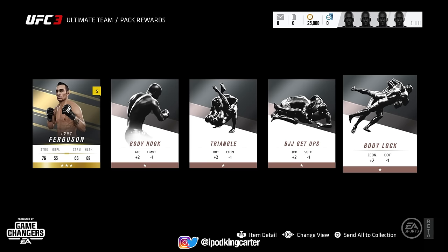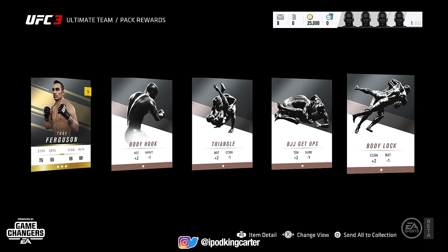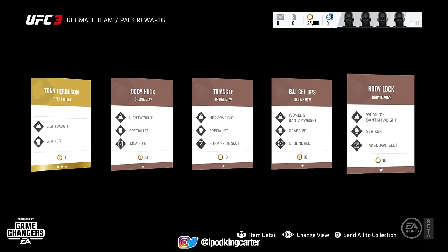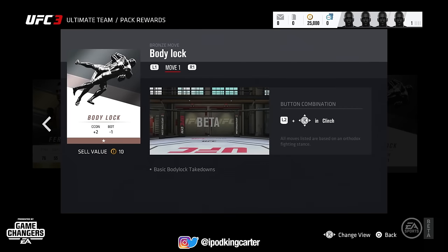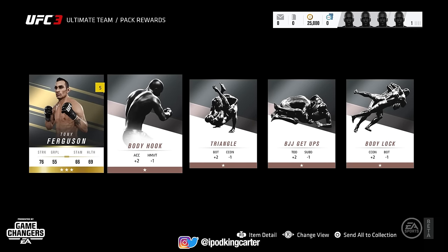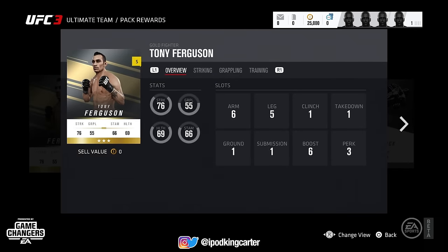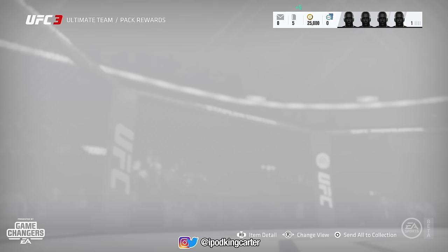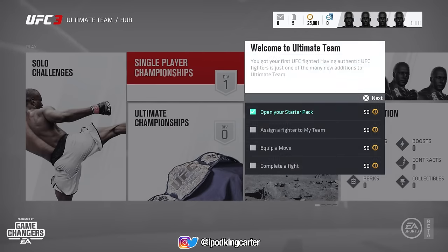Hopping into the first pack, we copped a Tony Ferguson, which is going to expire in five matches. If you notice, there was a little five right next to the card — any cards like that mean they can expire. I know a lot of people are like 'bro, you just copped a Tony Ferguson from a starter pack, why is he expiring?' — because it is a starter pack card. Every player ain't just going to come into UFC UT and get a gold card straight from the rip.